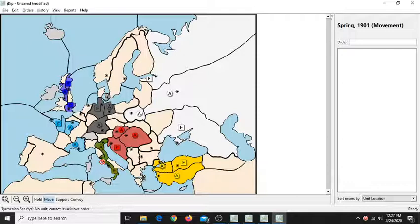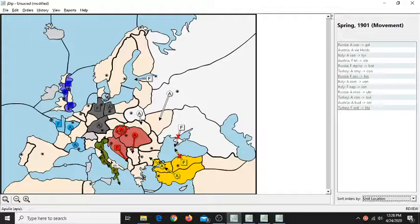You have a couple of different possibilities to open — directions in which you can open. You could open anti-French, anti-Austrian, or anti-Turkey. Each comes with its pros and cons. Let's have a look at the anti-Austrian opening first.